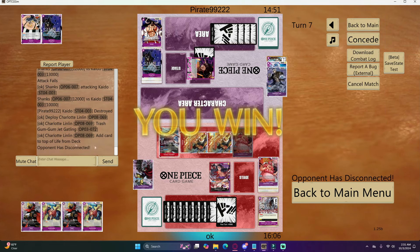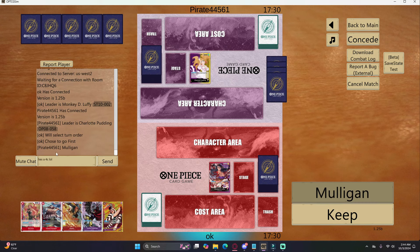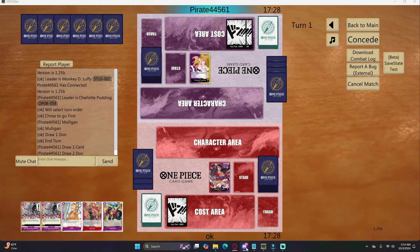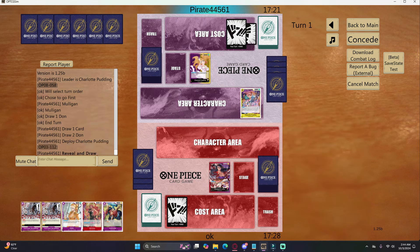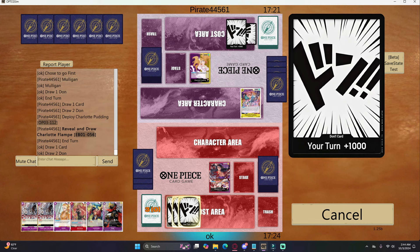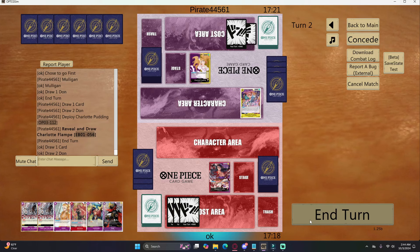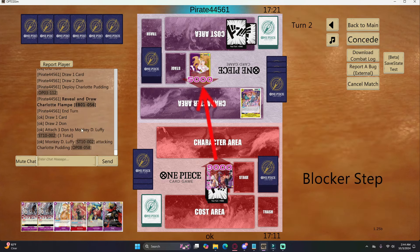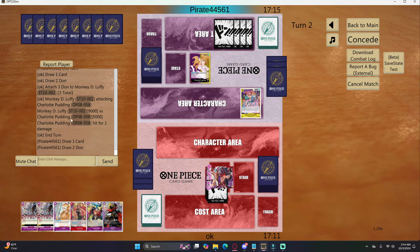Now here's the Pudding game — this one was way closer. I think I'm actually supposed to lose this matchup because he has so many options to trash life and I have very few life. He ramps really quickly too, actually faster than I can. I considered playing the Baccarat but I'd rather just attack big here and put pressure on Pudding, because that's what Pudding loses to — pressure. So I swing nine and he takes it.